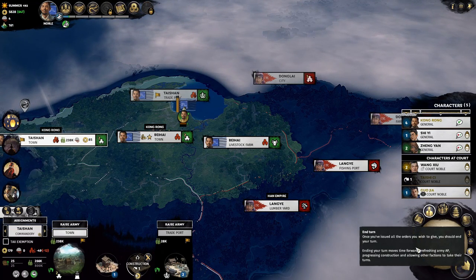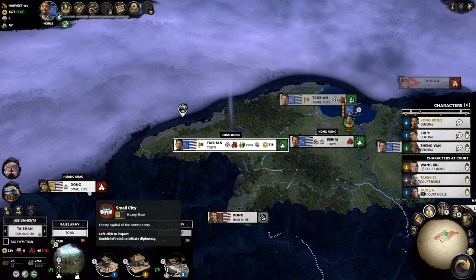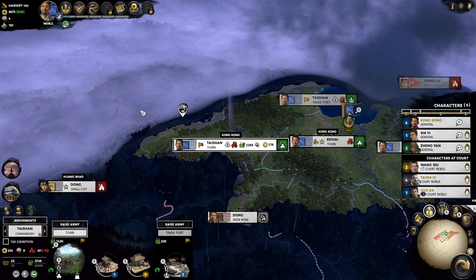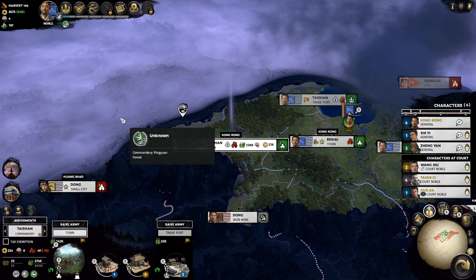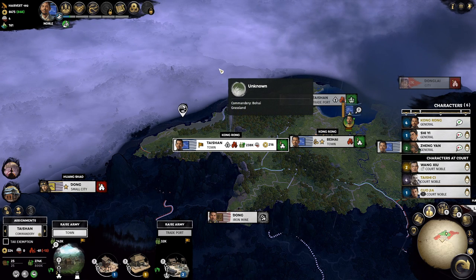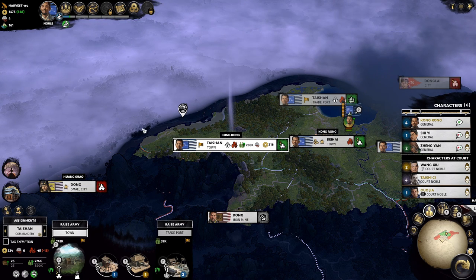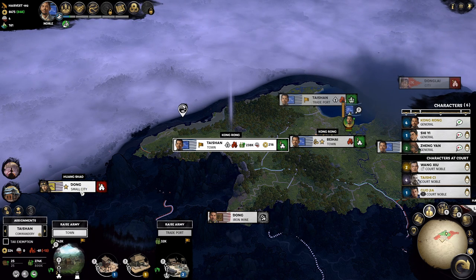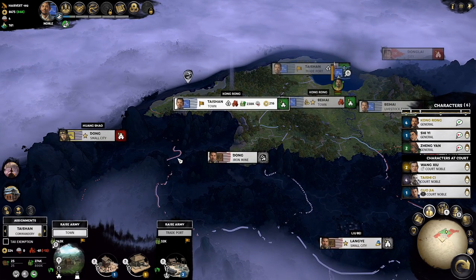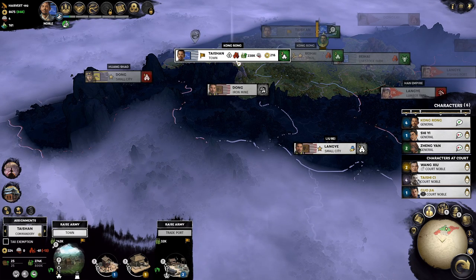There's another very good reason we didn't turn west to take Dong: the second we peek out and get vision of the north bank of the Yellow River we're going to meet Yuan Shao, and the second he sees you he declares war. The game just designed him to hate us for no reason, so we have to avoid seeing him for a while. Dong is secure — Huang Shao is busy battling Liu Bei and managing his forces, so he's really not going to attack us.